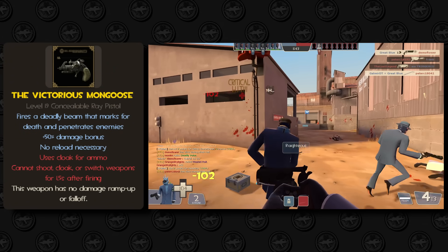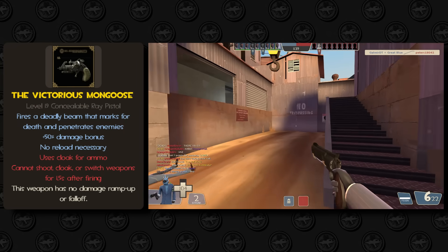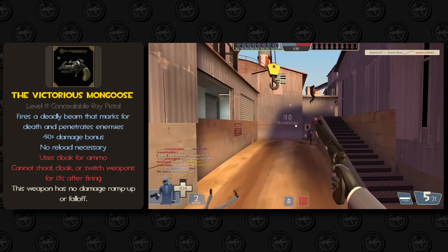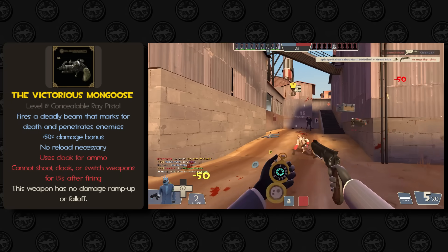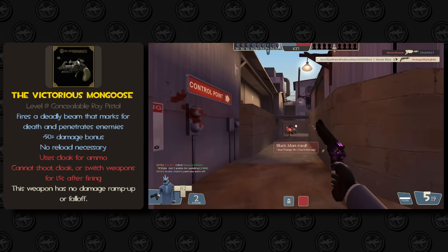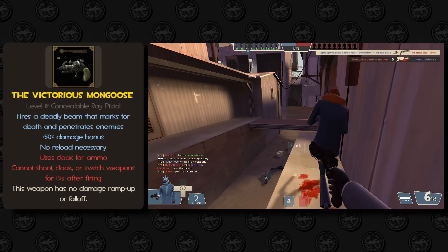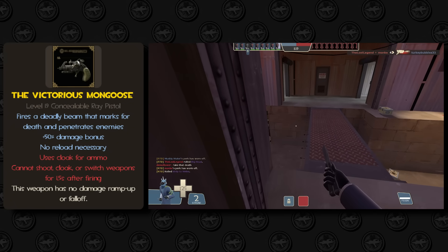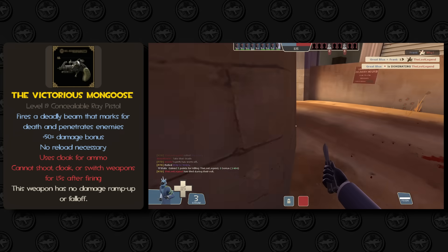Every 1.25 seconds, the Victorious Mongoose would fire a perfectly accurate beam that does 60 damage at any range, in exchange for a portion of Spy's cloak meter. The beam would penetrate enemies and mark them for death for three seconds, but in exchange for such a powerful blast, Spy would suffer recoil and can't shoot, cloak, or switch weapons until the next shot is ready. Since Spy is a support class, a support-based revolver that weakens enemies from any range would be an interesting niche. The lack of damage falloff might be a bit too powerful — as seen by the old Ambassador getting nerfed — so I'm not opposed to modifying it if it sounds too crazy.